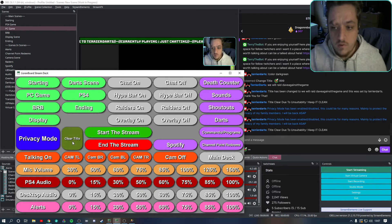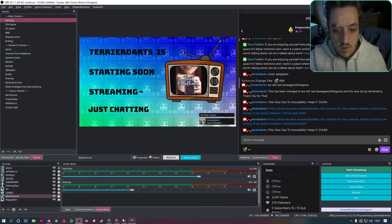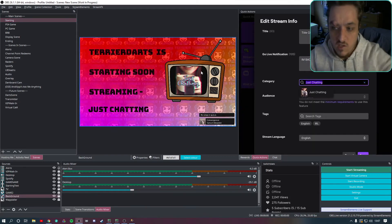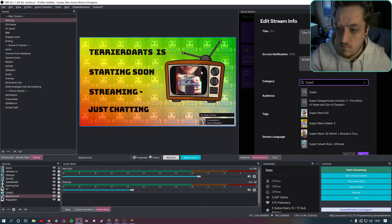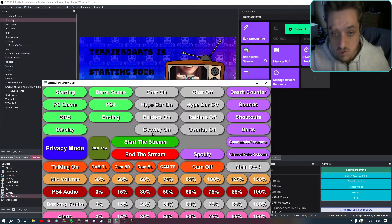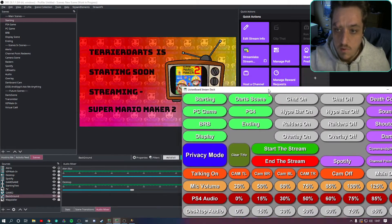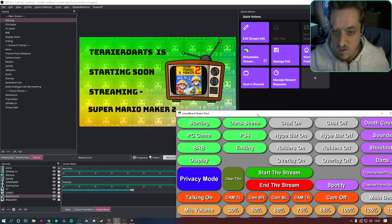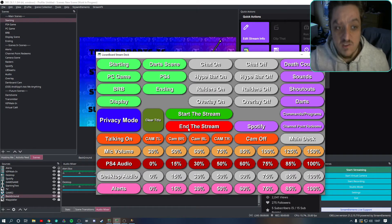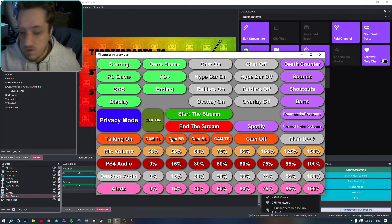I showed you 'clear title' which clears the title. 'Start streaming' is something new — if I go to quick actions, edit stream info, and change the game to Super Mario Maker 2, then press start on the board, you can see the artwork has changed and the game has updated to Mario Maker 2. 'End the stream' just ends the stream.